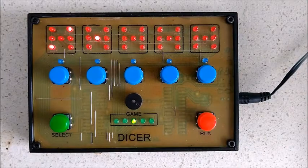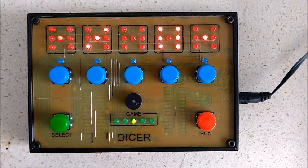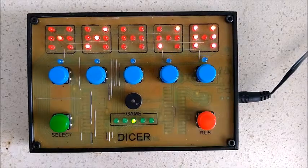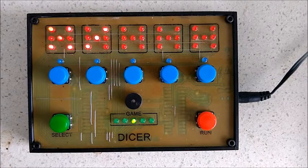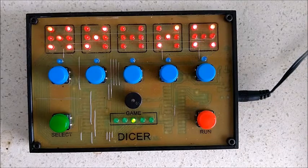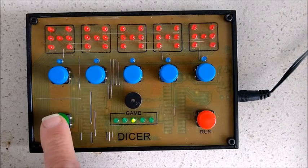It is craps. Okay, you've got to throw another four before we get a seven. Oh dear, let's try again. Eight — not very good at craps. All right, next game is Yahtzee.